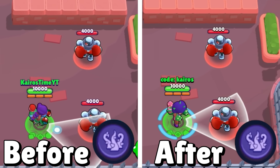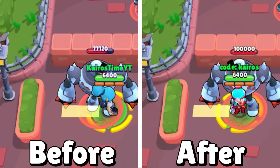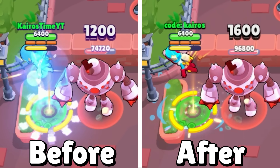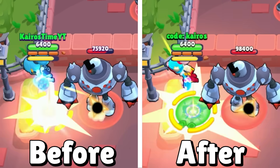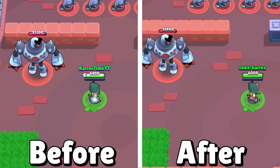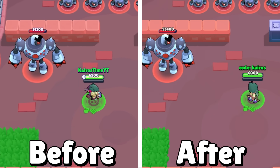Rosa is getting her hypercharge charging speed buffed by 25%, making it easier to use more frequently. Janet is getting a massive 33% buff to her super's damage, increasing from 1,200 to 1,600 damage per rocket — reasonable since her rockets don't hit very frequently. Angelo is getting a massive 50% nerf to the poison damage from arrows fired while in his super; it'll still do a lot of damage, just not as overwhelming.